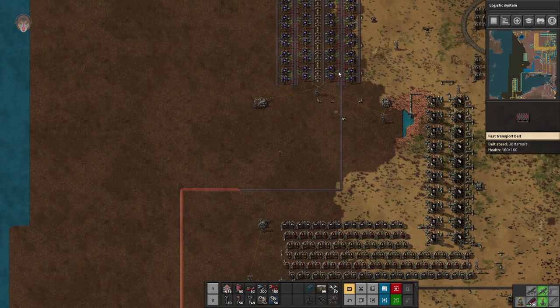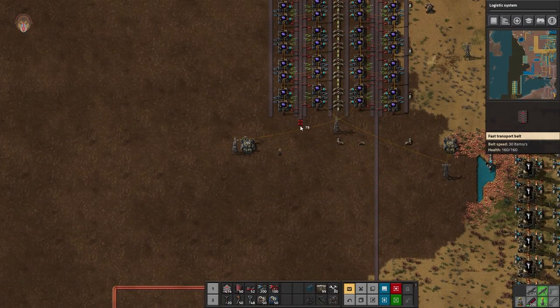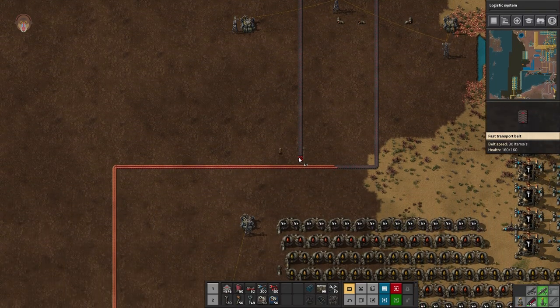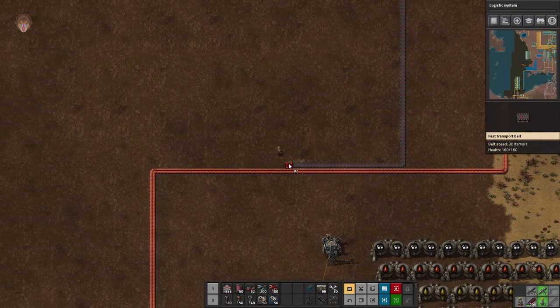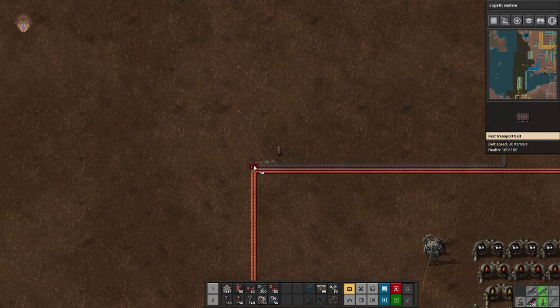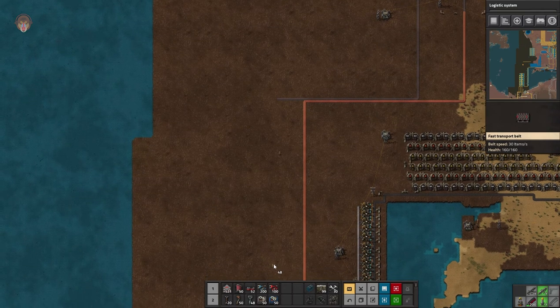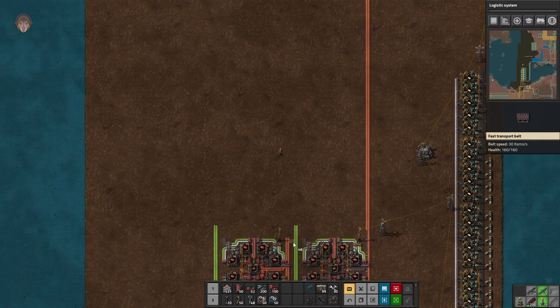There we go — so red is going in there. I'll just bring it down this way and make it nice and clean, like that. Let's grab this line, then we can sort out the red circuits.